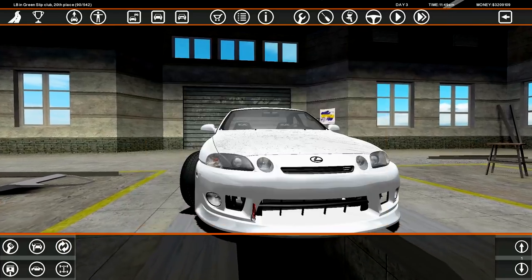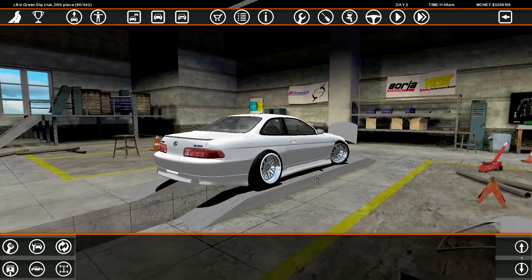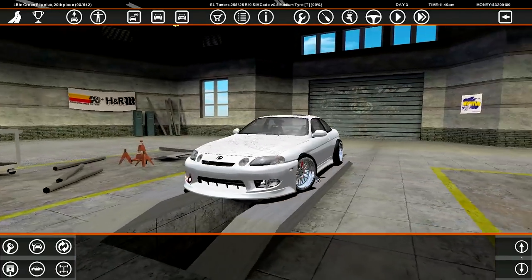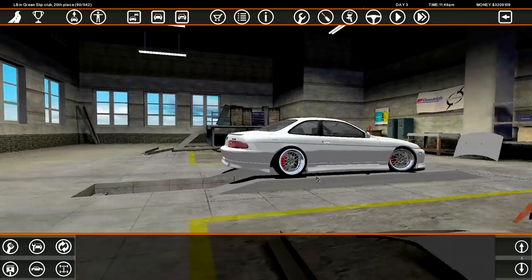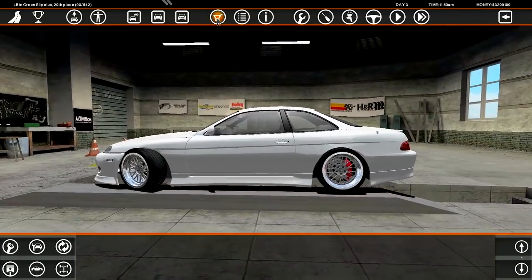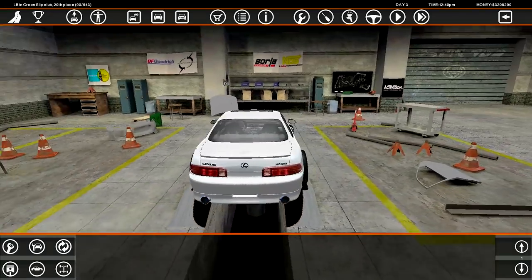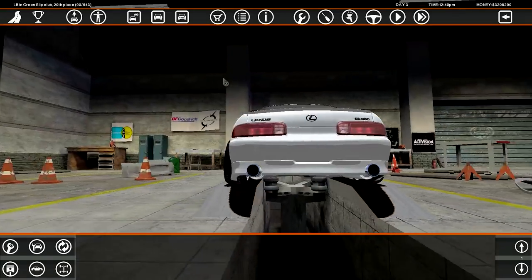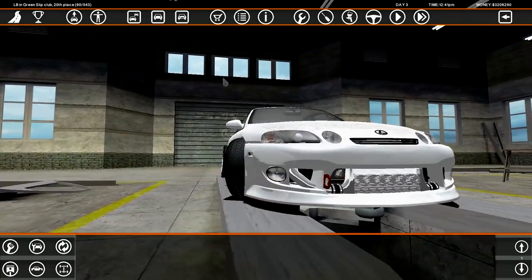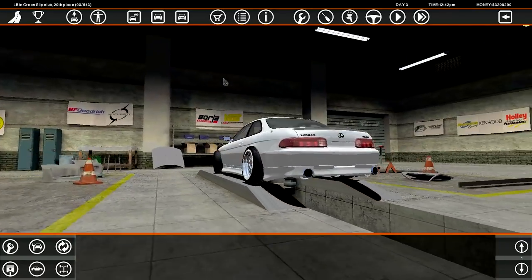The car gets a bit of a cooler interior and essentially it's pretty much done on the outside. I'm not going to mess about with license plates today — I'd go crazy with how annoying they are. We need rear exhausts and different wheels, also need to fix the fitment. I've got the exhausts on — twin pipes, pretty good looking. It's an SC300, more of a VIP style looking car after all.